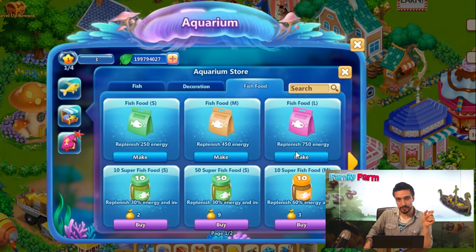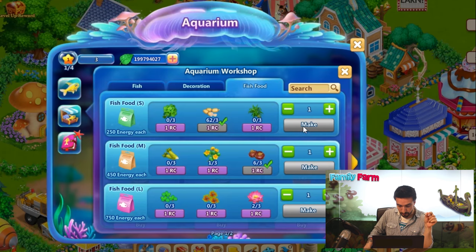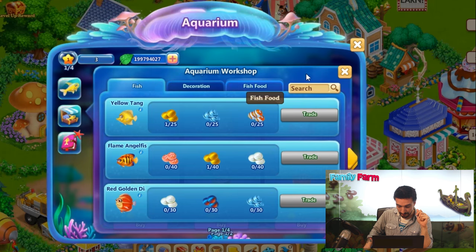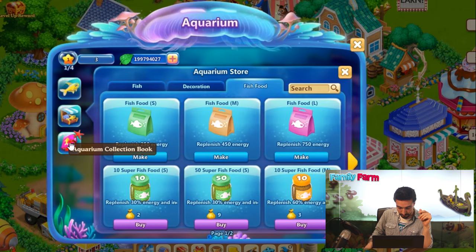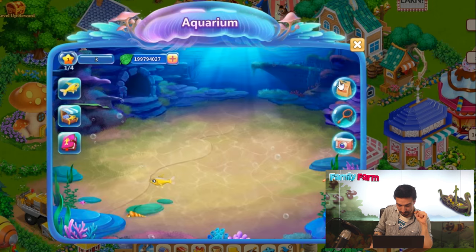You can also access the aquarium workshop by clicking on the make button. In the aquarium workshop, you will be able to make some fish food, craft some decoration and even trade some fish. Once you have a new kind of fish or decoration, it will be highlighted in the aquarium collection book, and here you can see the fish food you have.